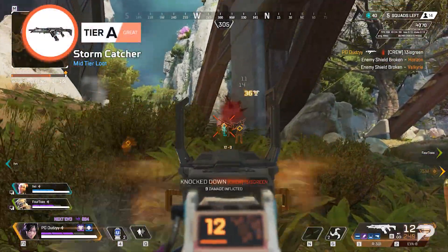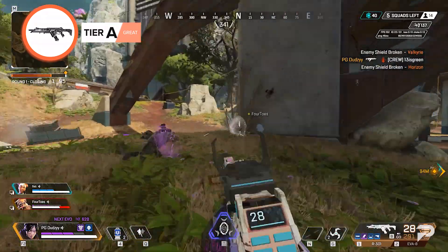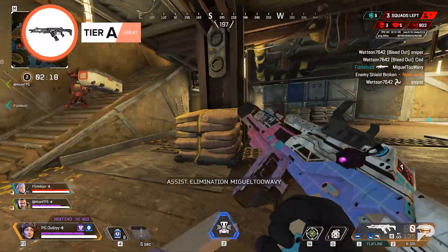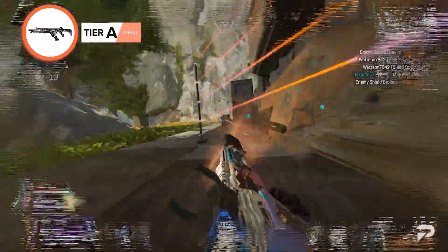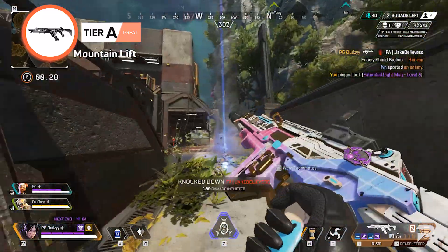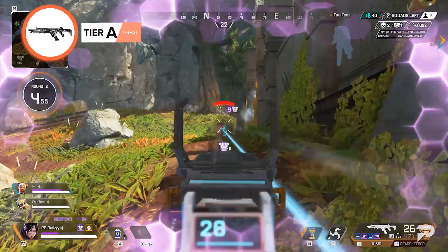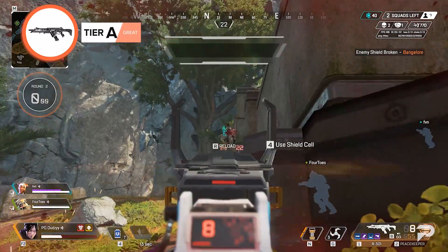R-301 Carbine. Despite being locked away in the crafter and light ammo being scarce in the late game, the R-301 is still reliable. It's considered a pretty well-rounded weapon that's powerful in mid-range combat. The carbine really shines when you have the right attachments, so be on the lookout for a mid-range scope and an extended magazine. With very little recoil, you can easily mow down enemies from a safe distance. However, the R-301 is ammo-hungry, and light ammo is harder to find in Season 13. Plus, its average damage stats mean you'll need to hit the majority of your shots to take down enemy players in one magazine.